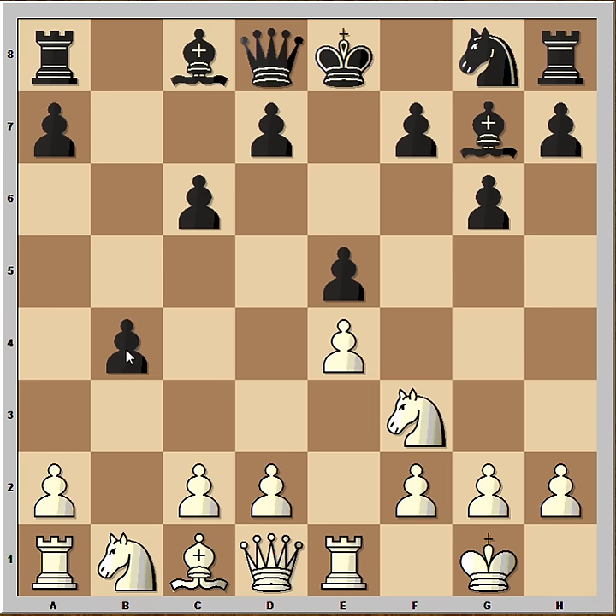Pawn takes pawn and now A3. If pawn takes pawn on A3, Bishop takes pawn and the Bishop would be placed on a very important diagonal. A3, F8. That's why Boris played C5. Pawn takes pawn, pawn takes pawn and D4. So Fischer wants to blow open the center and try to catch the Black King before castling.